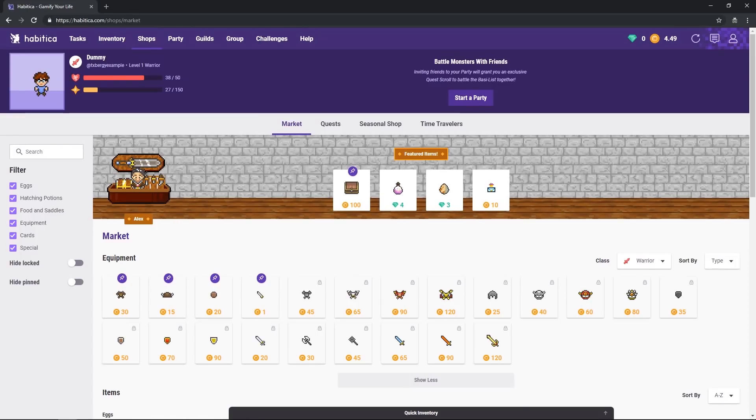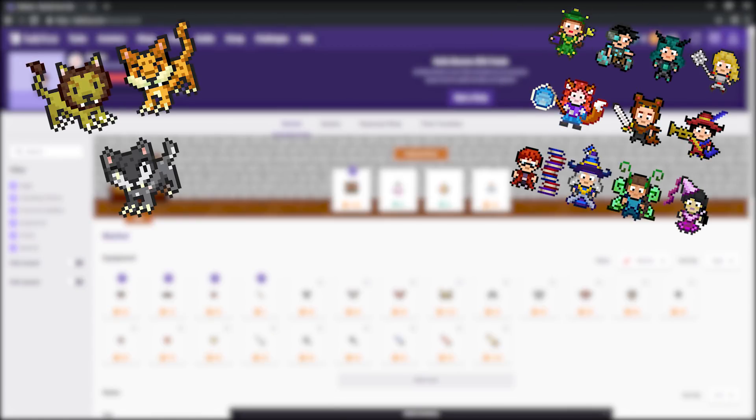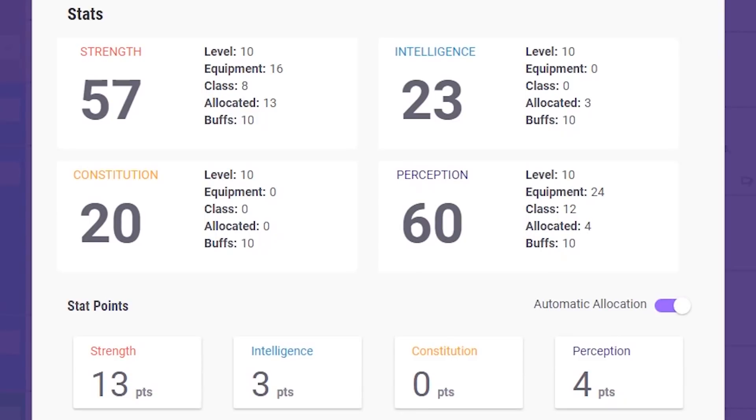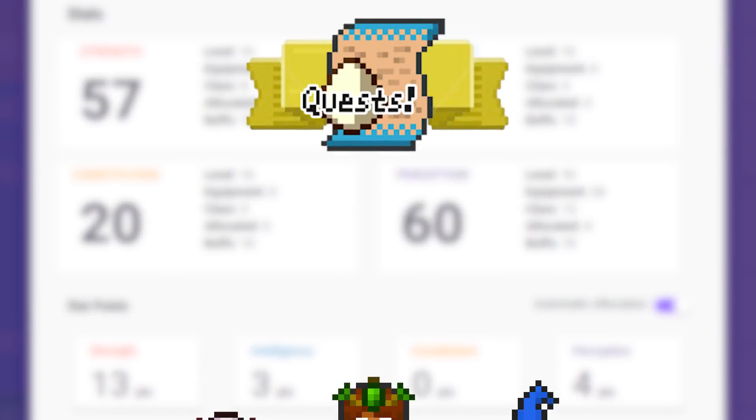Here is where you'll spend all the gold you've earned from bettering yourself as a human being. Items here can range from purely cosmetic, such as pets and outfits, to battle gear that increase your stats. Your stats are important when doing boss battles, so let's talk quests and parties now.